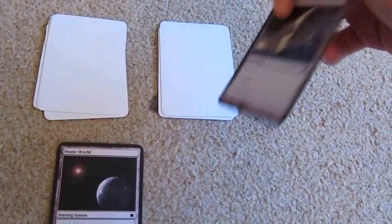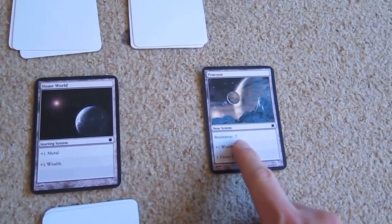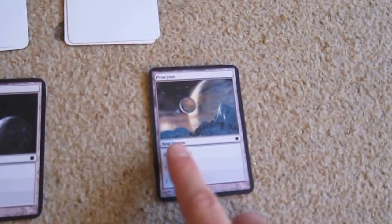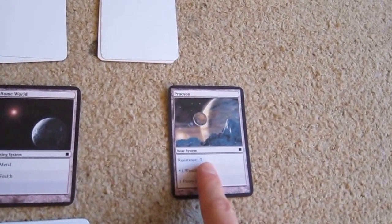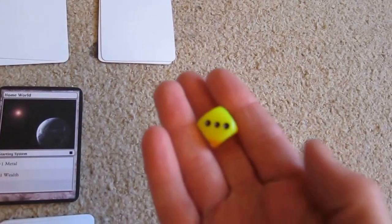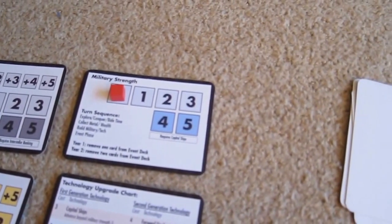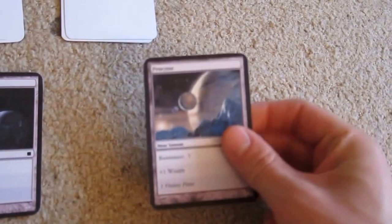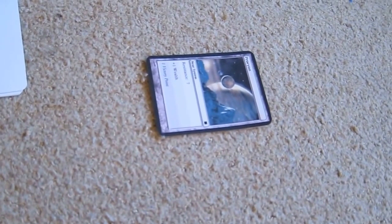It's the first phase of the first round, so we'll have a look to see what we get. We've got Procyon which has a resistance of seven, and if we conquer it we'll get plus one wealth and it's worth one victory point. It's a near system. To conquer this we need to roll a seven, but our dice only goes up to six. When we have military strength that will add to our roll. There's no point rolling now because I'm not going to be able to beat a seven with a dice roll of six. So this effectively is not conquered — it goes sideways to indicate that we haven't beaten it; it's an explored system which we don't own.